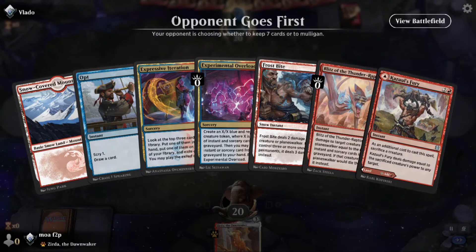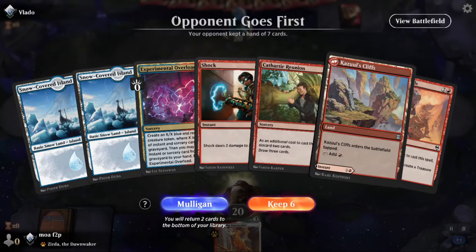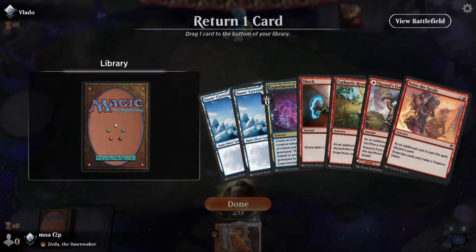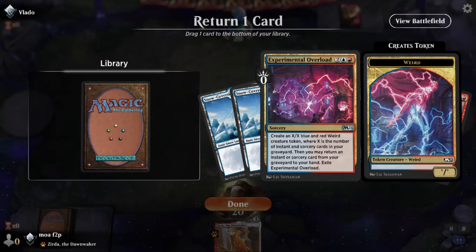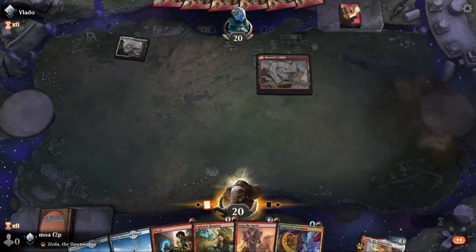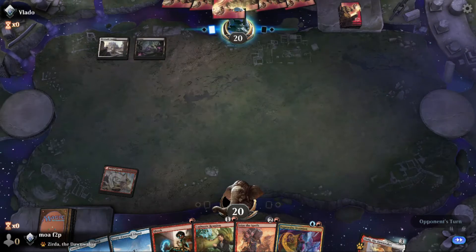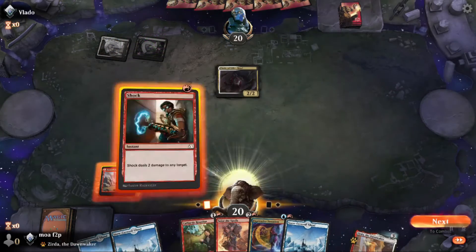Back to 500 on the day. This opening hand, not going to get it done — pretty clear mulligan. No blue mana, no action. This next hand ain't much better — easy keep. I don't like putting back Overload here, but I understand it. Problem is, sometimes you just don't ever draw your overloads, but it's the least important card immediately.